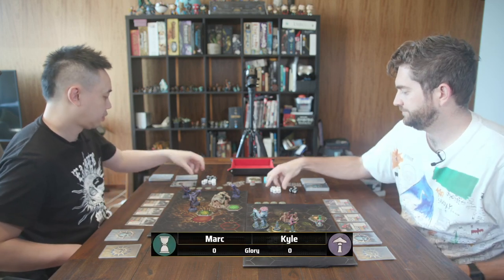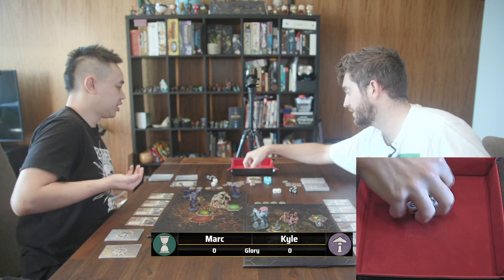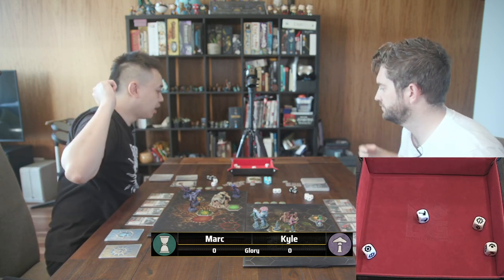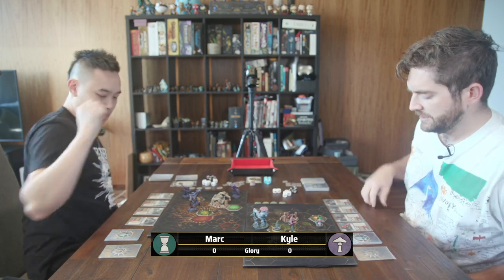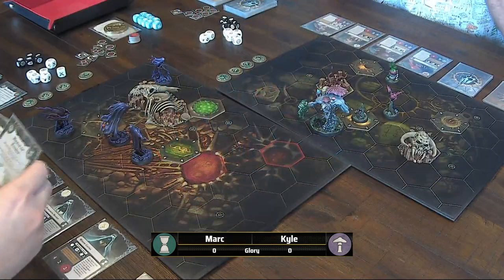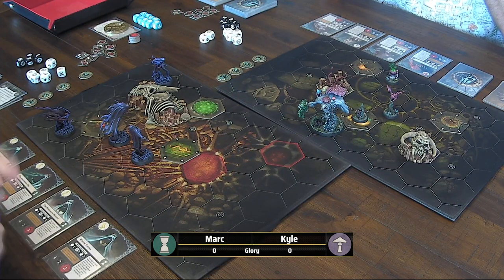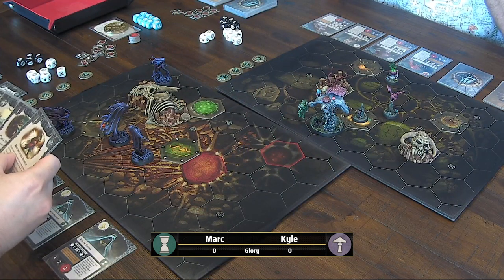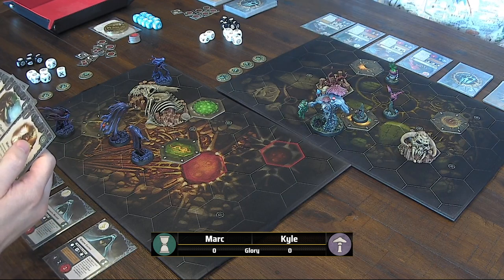Let's do the first turn roll. Kyle, you first — you've got the extra crit. Two crits, two halves. One crit for me, so Kyle gets to go first. Let me think about this — it's not an obvious choice. I could do a few things but I just don't know. I think I will go first.